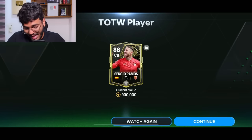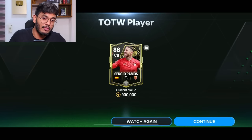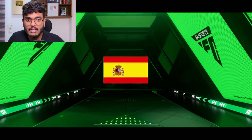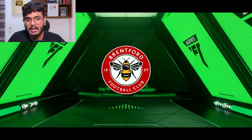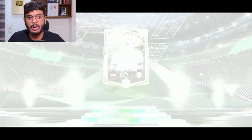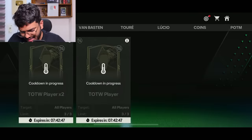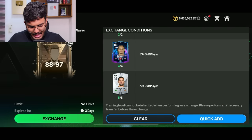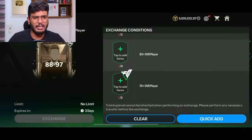Final Team of the Week exchange — can we end with a Portugal flag? No, it's Spanish again — left wing back, Reguilon. I don't think there are any other good exchanges. Let's do maybe five to ten more of these bonus packs. Beginning with a walkout — Argentina centerback, Rojo again. Moving on.